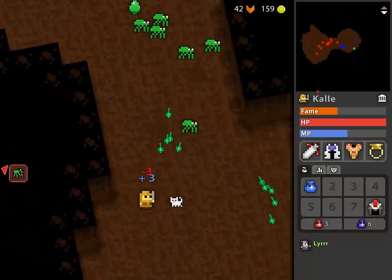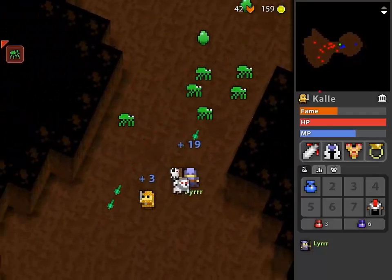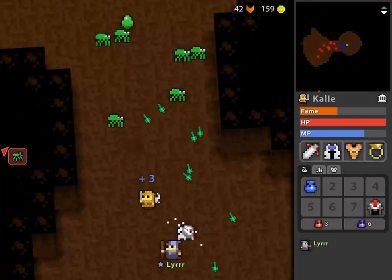Decoy draws fire like a decoy would, but this decoy is following you, so I don't really know why that would be useful. It just makes the bullets coming at you a little bit more random.